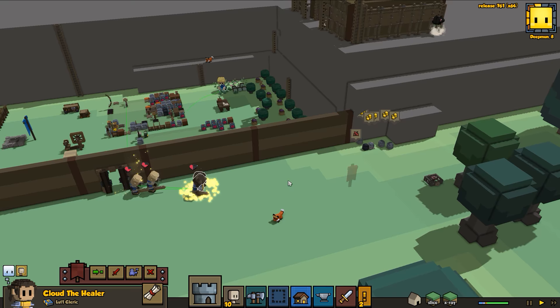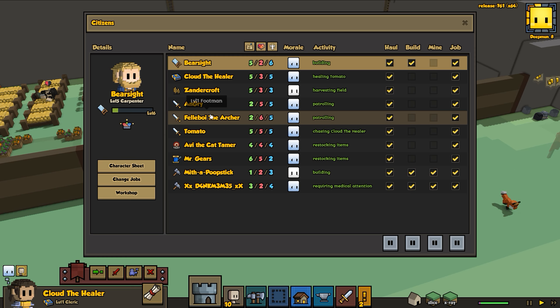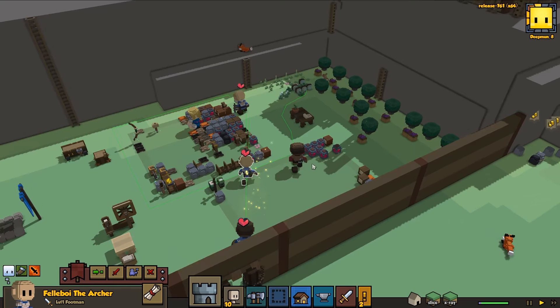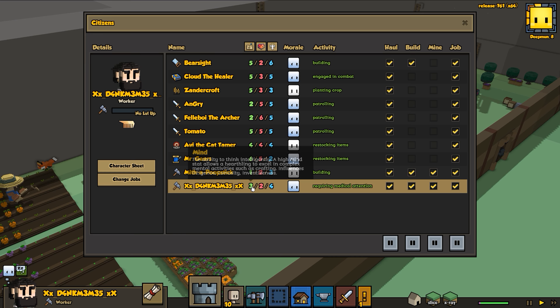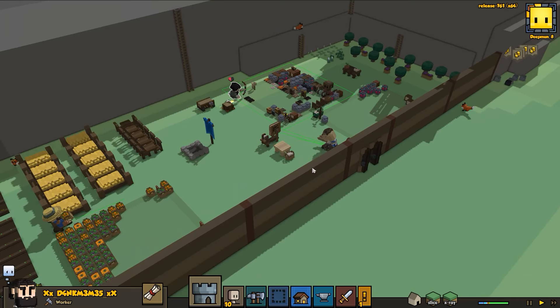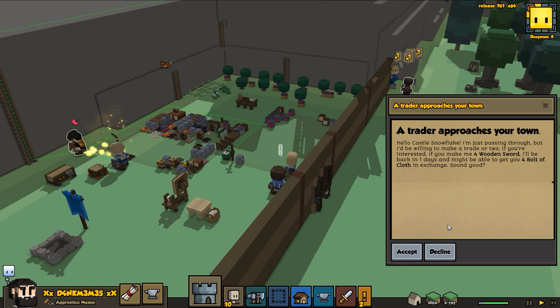We do need a mason right away so we can get some hammers going. Fell boy - as soon as you're level three we can change you to an archer, and that's very very soon. In the meantime we are going to turn Dank Meme into our mason - sure why not. We'll add a story behind why Dank Meme became a mason - Dank Meme never intended to have a career like that, was happy being a lowly worker, but the town was desperate.